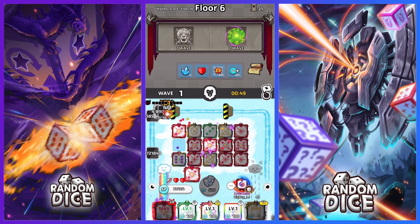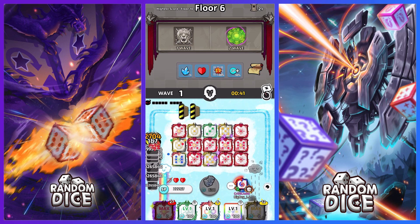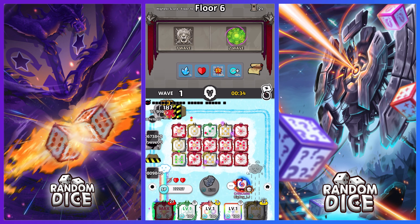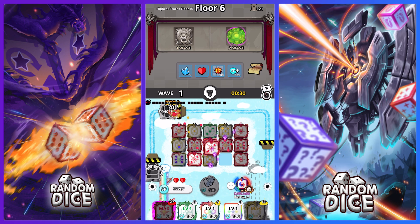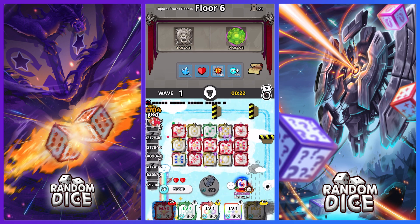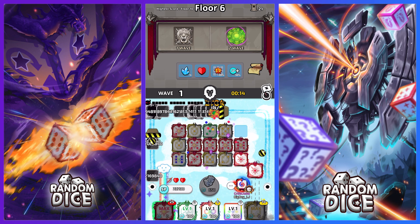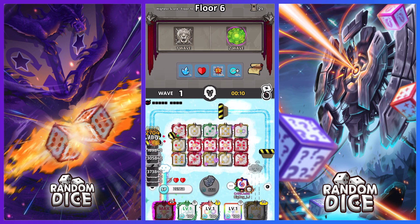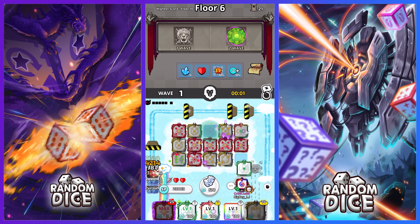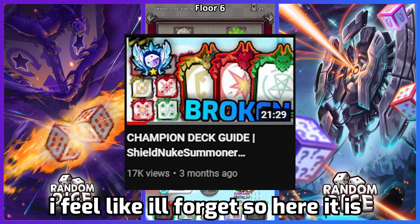For the next buff I got the HP one. If I'd gotten it sooner, for the next slime I could just let it go through — that's the beauty of the HP buff. Slime is the main counter to nuke, but with the HP buff you can ignore slime completely after waiting two floors, which is really cool. That's pretty much how you play shield nuke — you just need the specs and a little luck, but it mostly comes down to player skill.